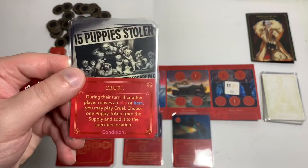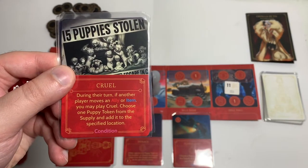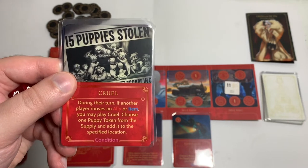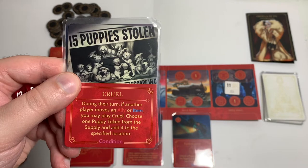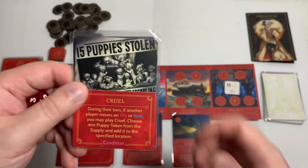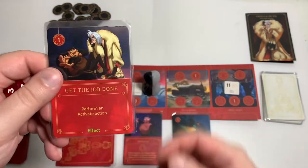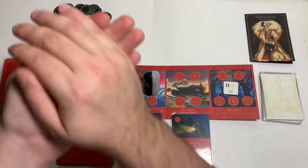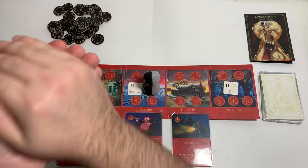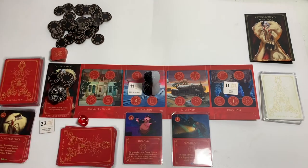We drew Cruel — that's the condition card where, since we're in solo mode, if I move an ally or item I may play Cruel and choose one puppy token from the supply and add it to the specified location. And Perform an Activate Action. Not bad. Let's see if we get fated on a one, two, three, or four. Seven — we do not.